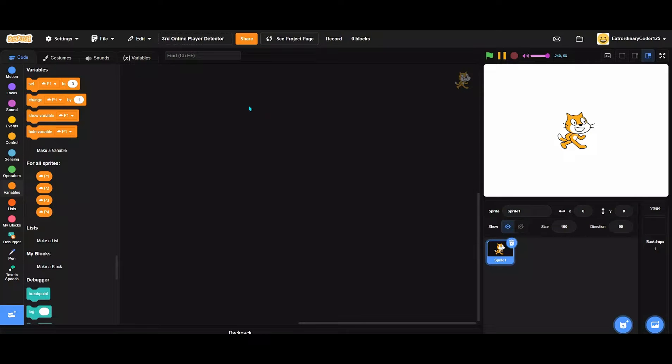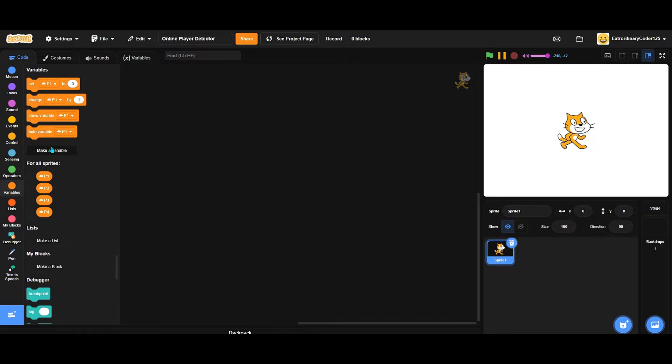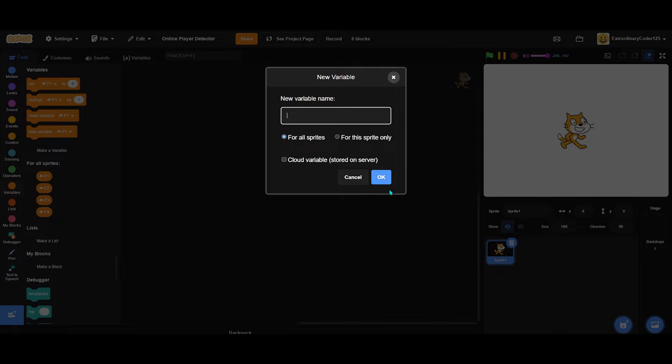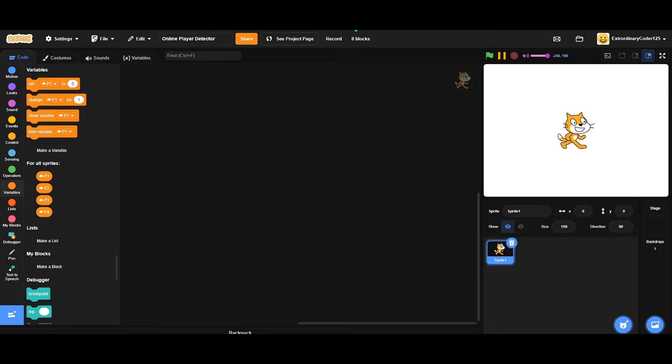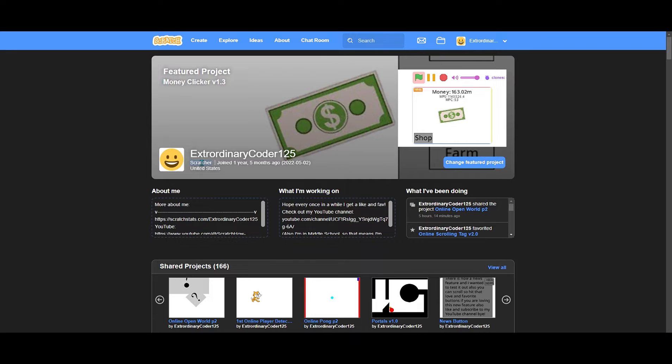Today we will be doing an online player detector in Scratch. We're going to start with four cloud variables, but to do this you have to be a Scratcher - your status needs to say 'Scratcher', not 'New Scratcher'. It may not look the same as mine because I'll have a different Scratch account, but I think you get the full idea.